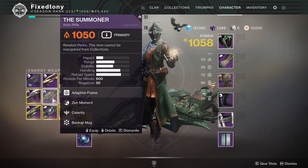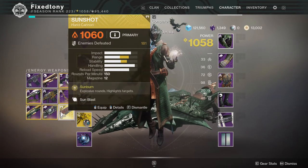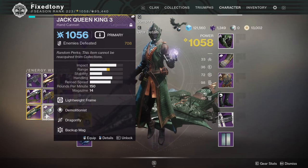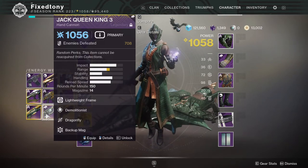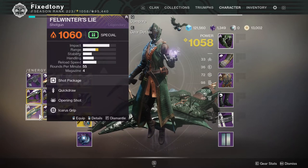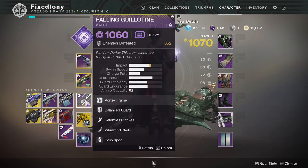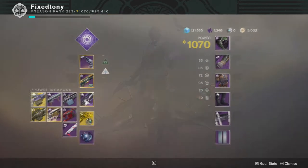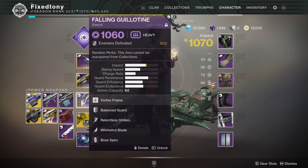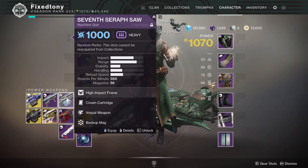Summoner with Zen Moment and Celerity — I think that roll is bad but I'll keep it because Summoner by itself is gross. Recluse — gonna be sad when it gets sunset. Sunshot — I have it because of trials. Jack Queen King 3 with Demolitionist and Dragonfly — if you weren't around when this dropped you missed out, this is a really good roll and it's a 150 RPM so it's great in PvE. Unfortunately you can't grind this anymore. Fell Winter's Lie — everyone got this for free, I have it on all my characters obviously. Falling Guillotine — I have a ton of god rolls on this, it's just stupid how many I have now.